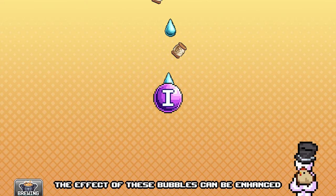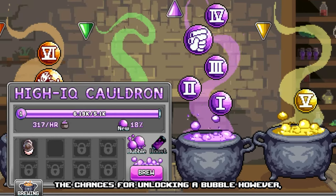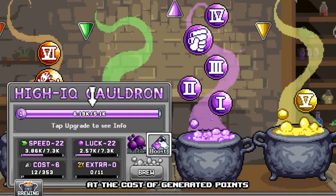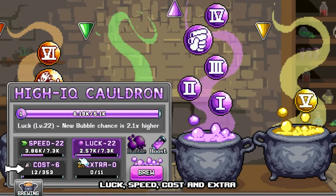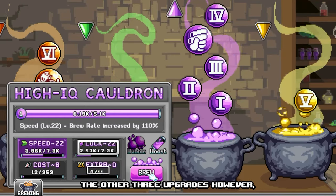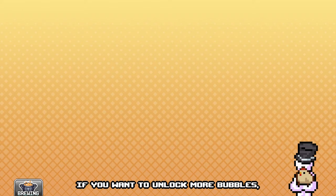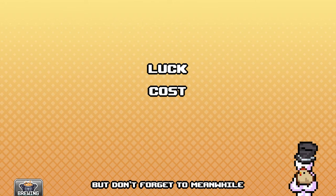The effect of these bubbles can be enhanced at the cost of liquid and other materials. The chances for unlocking a bubble are quite low, and thus we might choose to boost the cauldron itself at the cost of generated points in the skill cauldron's bar. We can boost the skill cauldron's luck, speed, cost, and extra. It's most efficient to upgrade the speed, as it directly impacts productivity. The other three upgrades help greatly in improving your chances of unlocking new bubbles. If you want to unlock more bubbles, focus your points on luck and cost, but don't forget to meanwhile also improve your productivity by investing in speed.